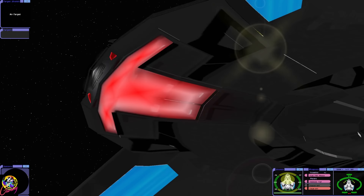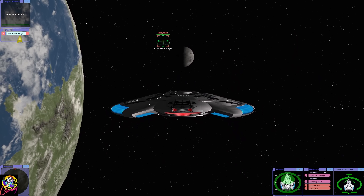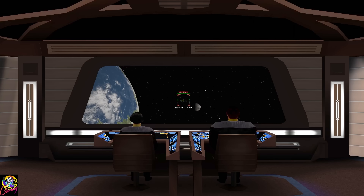Let's go for the Defiant. There's that odd phaser ring. Disruptors and pulse phasers combined — wow! Photon torpedoes. We also have a cloaking device as well.